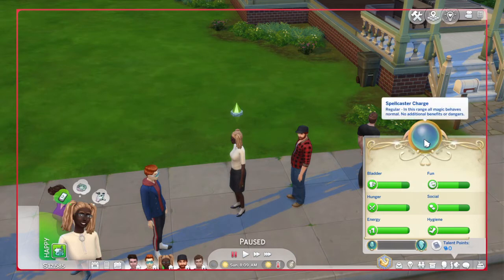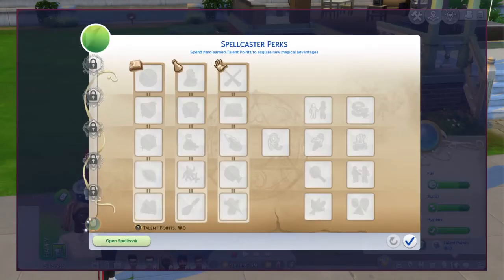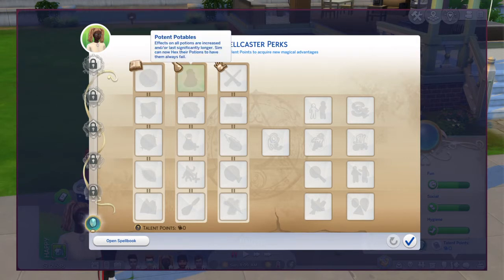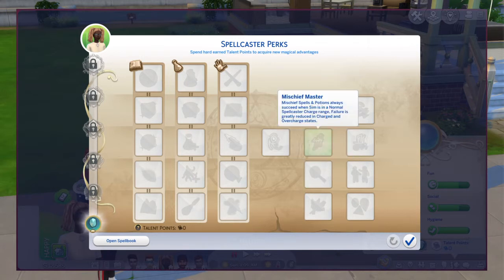The new death is implemented with the Spellcaster Charge. If you practice magic, they also have a ranking bar and a whole buttload of perks they can get. They have six ranks: Apprentice, Neophyte, Acolyte, Adept, Master, and Virtuoso - all obtained by practicing magic, experimenting on the cauldron, etc. They also categorize the perks, which I really like. For a three-year-old occult, it's still so impressive to me. Some perks are optional and help your sims learn faster.